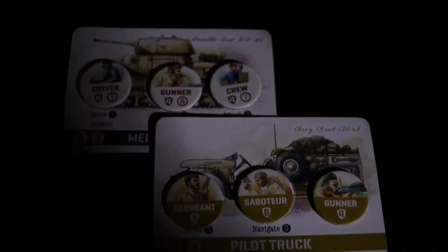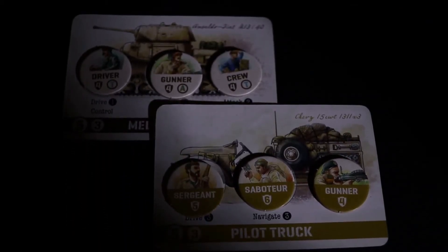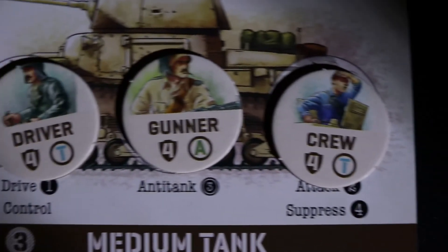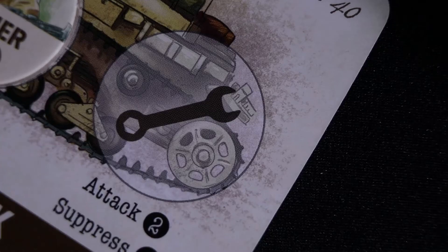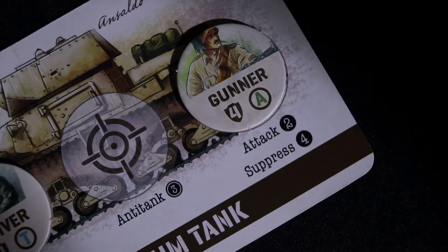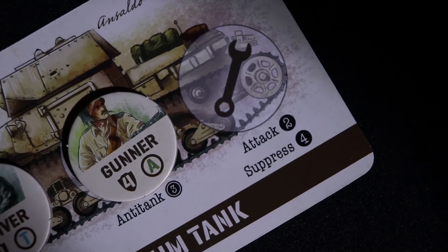Tank and vehicle cards are placed in front of you and never as part of the supply or deck. There are positions inside the vehicles for soldiers to be stationed. When a card is played, you can use it to fulfill a vehicle action, enter or exit the vehicle, or shift positions inside the vehicle. This occurs either before or after you resolve the action card.